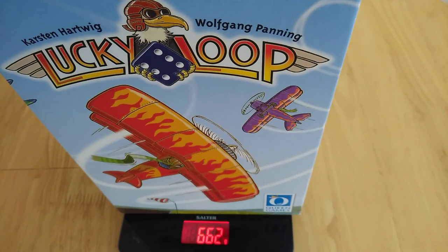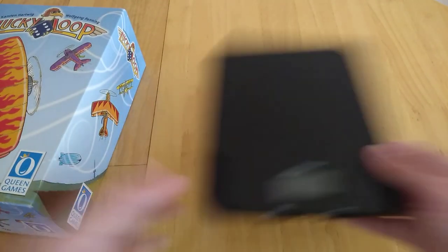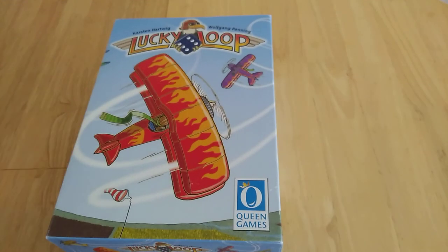So for Lucky Loop, let's bring it closer into shot. We are just checking at the zero — we're looking at a weight of 662 grams. It's an interesting sized box, not too big. But that is Lucky Loop, and I know specifically if you like planes, this one might fly for you. Thank you.